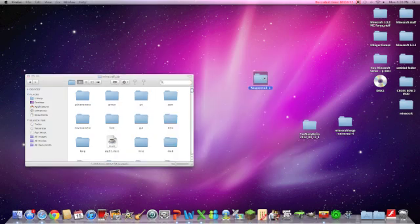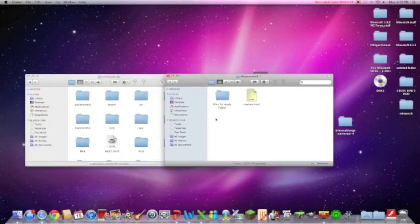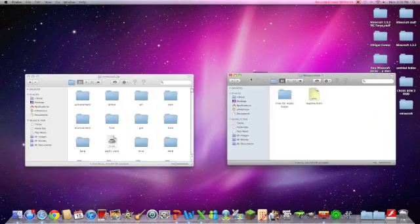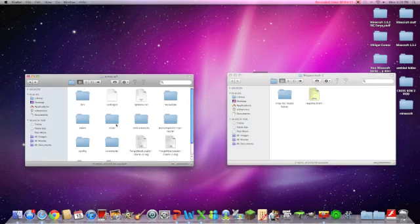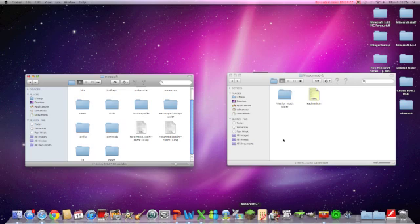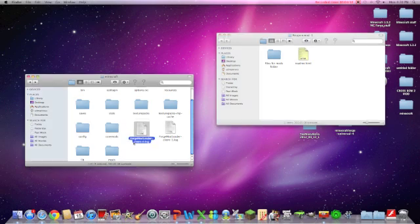And now for the weapons mod — it's pretty simple. It says files go in the mods folder. You go back into your Minecraft folder, and after you've installed Forge and booted up Minecraft, it should have created this mods folder. If you don't have it, just right click, New Folder, and name it mods. It should be fine.